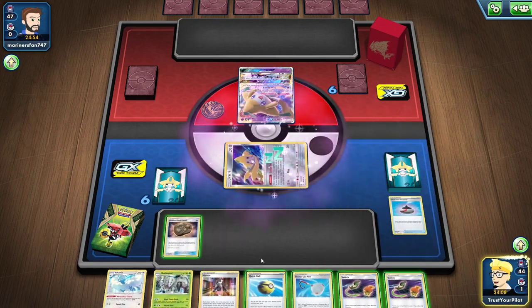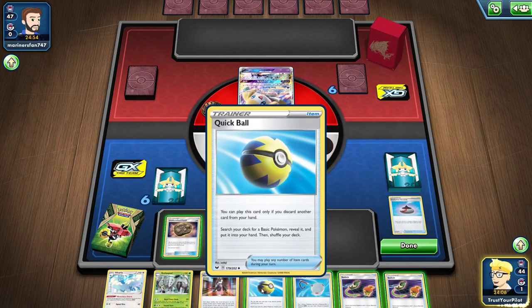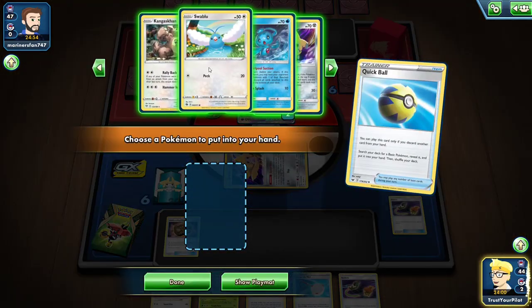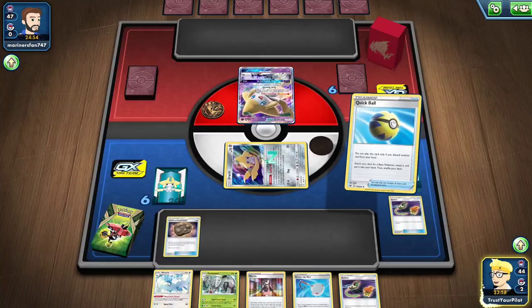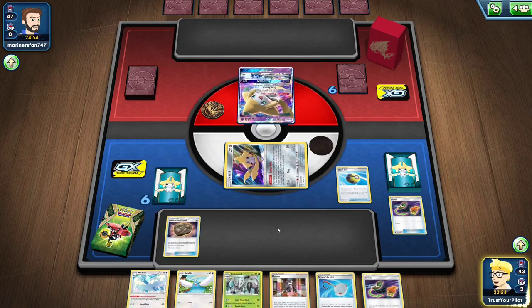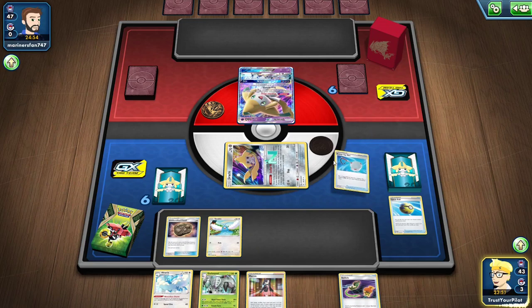I'll put the Fossil down, ditch the Switch, and go get a Swablu — I only have one. Altaria, Golisopod, and Aerodactyl are all going to be good in this matchup.